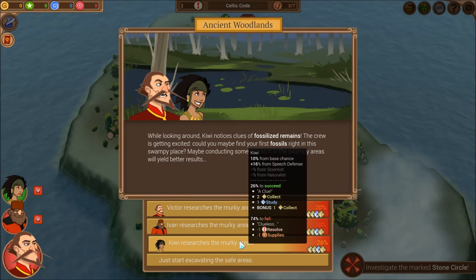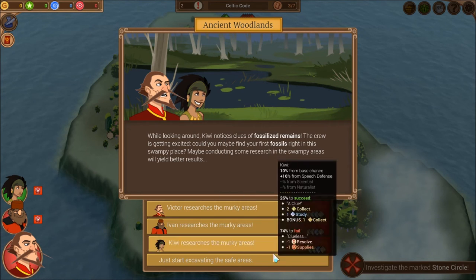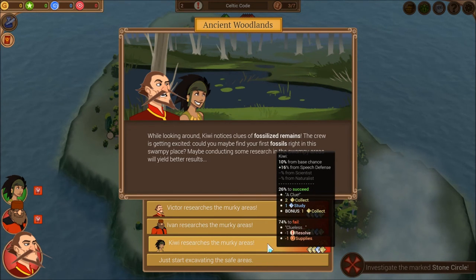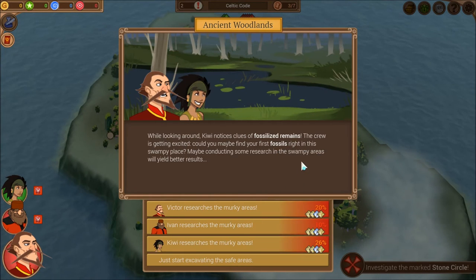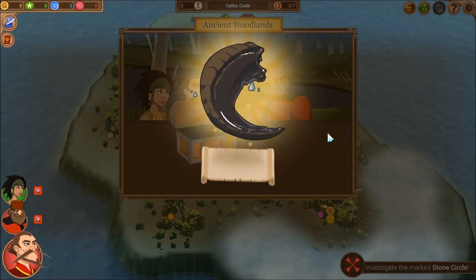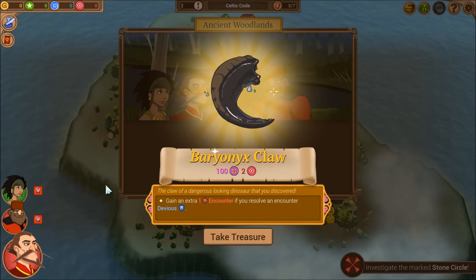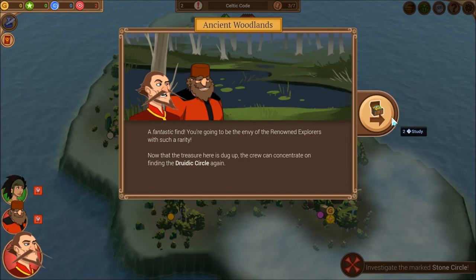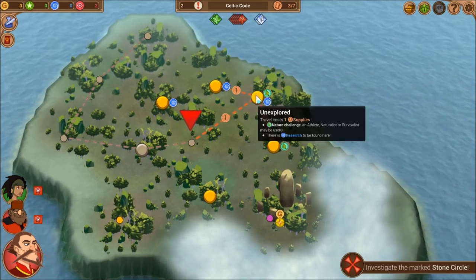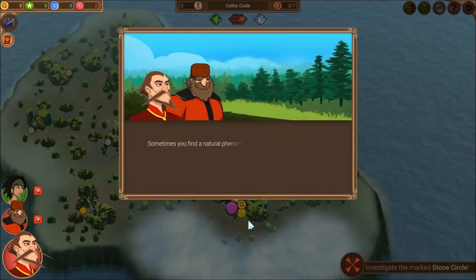We find fossilized remains and the crew gets excited. I can try to spin the wheel — I have a 26% chance of succeeding on the harder option. If I succeed I get extra Collect, Study, and a bonus Collect; if I fail I lose Resolve and Supplies. I really don't want to lose Resolve at this point, so I'll excavate the safer areas. I actually got a Treasure — treasures give a lot of Renown, extra Insight, and bonuses. This one gives me one extra encounter if I resolve an encounter deviously.